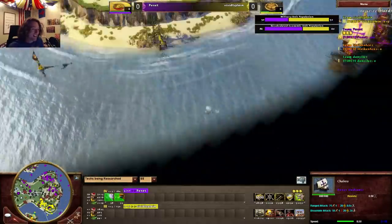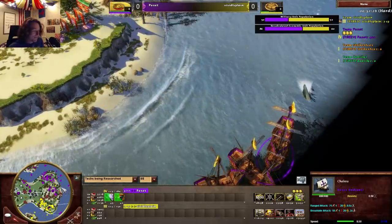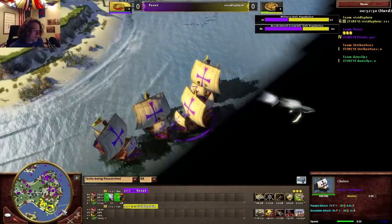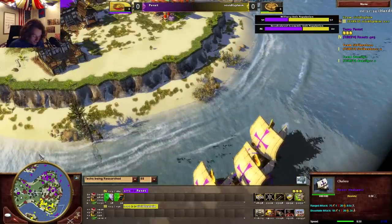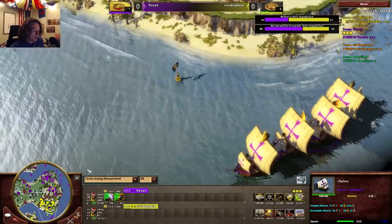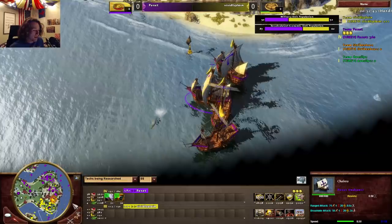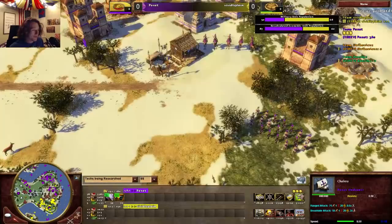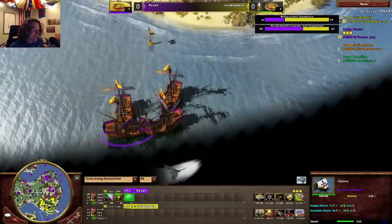He's keeping the ships on the side, but these Flaming Arrows will just obliterate those Caravels if they get close. Let's see what he decides to do. I hope he goes for the French consulate and gets Grenadiers, which are actually really good. He's going for a push right now — he's feeling comfortable. There are no Flaming Arrows back there — they're being pushed out at the wrong time.